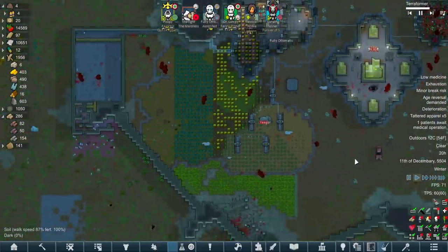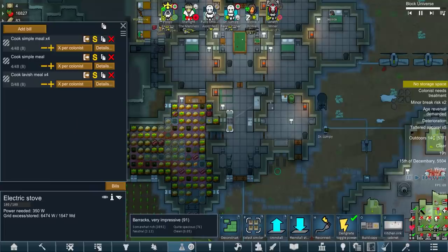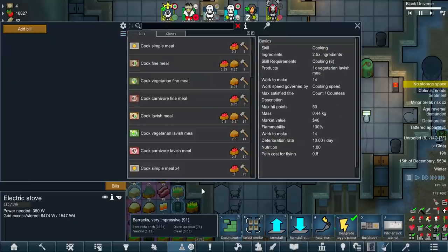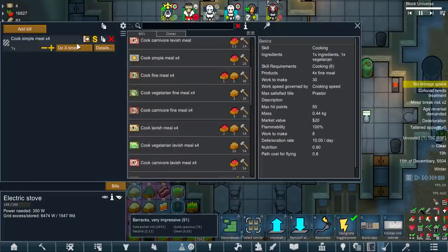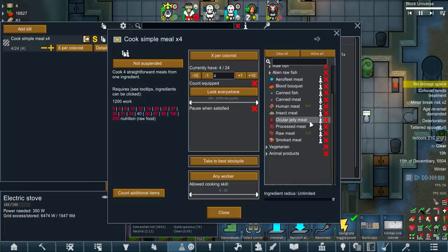Let's throw down a couple of meat hooks and maybe even expand the freezer. I think I might also shrink down the farm a little, given that we've already got an abundance of food. If we're going to optimize what we've got, we're going to have to go slightly larger brain with our meals - and larger brain might actually be the operative word. Let's get rid of everything and do this from scratch. I want to throw in simple meals, which we're going to cook slightly less, because Otto is a very busy man. In these simple meals, we are only going to allow human meat.